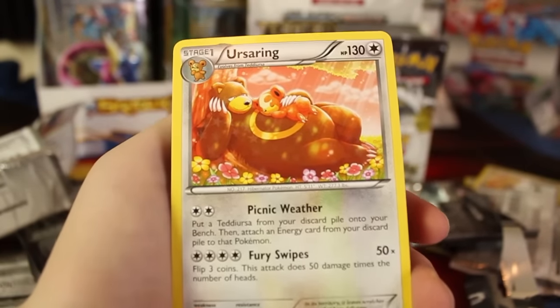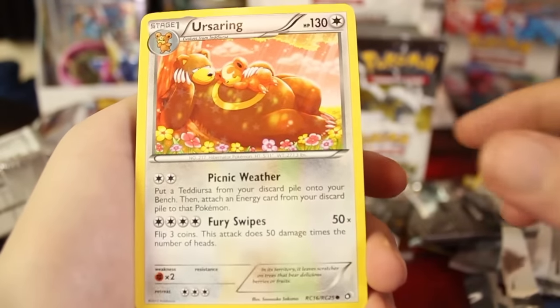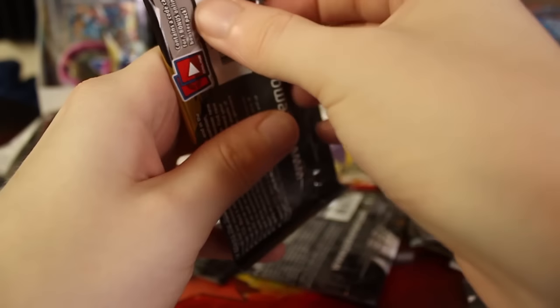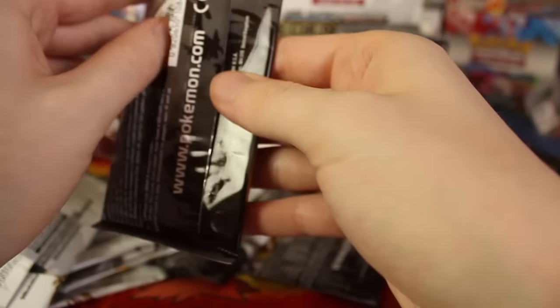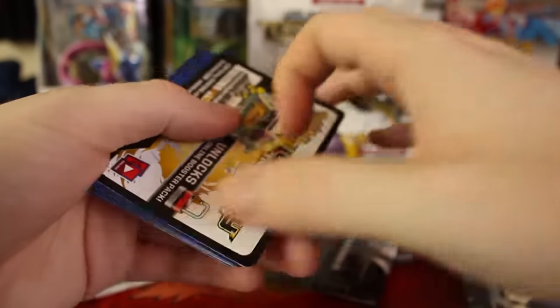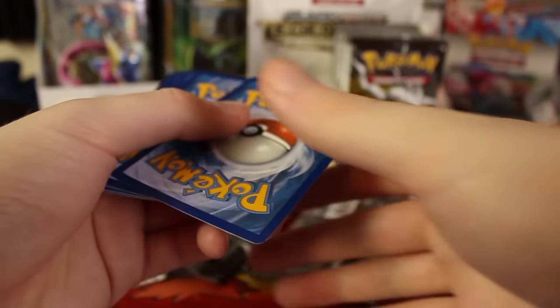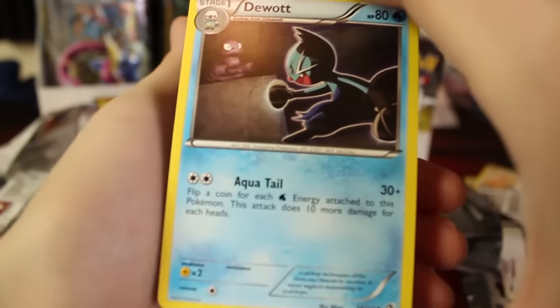And we've got Ursaring — look at that, he's cuddling with his little Tedursa. Aww, that's cute. Let's put out a little head-to-head battle: will we get more of the Radiant Collection Stunfisk or more of the Radiant Collection Reshiram Full Art? We've got two of each so far and we've still got over 18 packs to go, so maybe we'll get a third one of one of those.